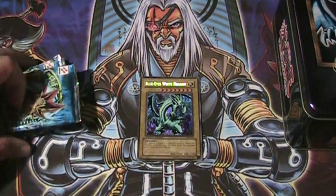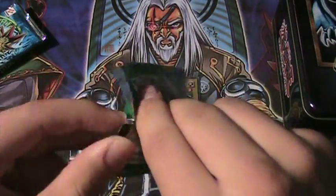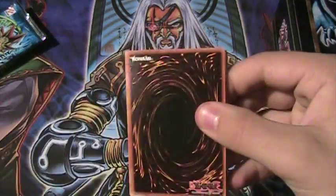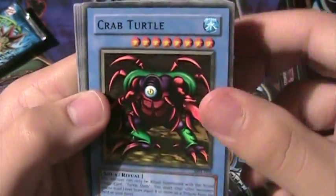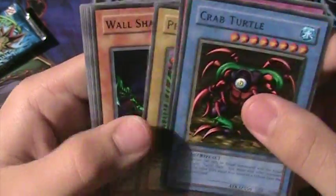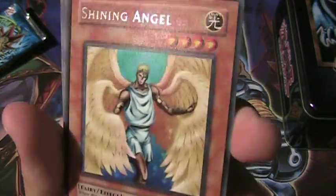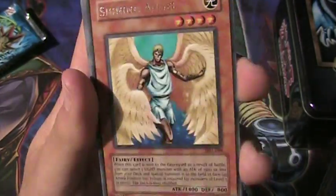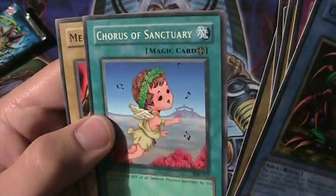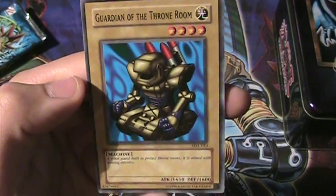I'll start by opening the Magic Ruler pack. We get Crab Turtle, Snake Fang, Peacock, Wall Shadow, and Shining Angel — not a bad rare, pretty good. Then Twin Long Rods, Chorus of Sanctuary, Mechanical Snail, and Guardian of the Throne Room. Amazing.